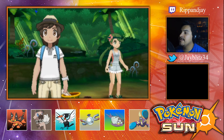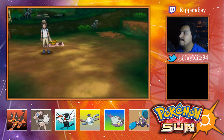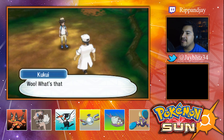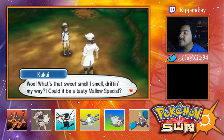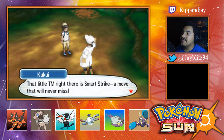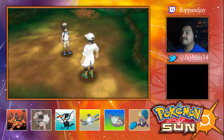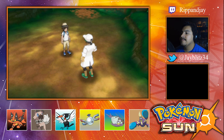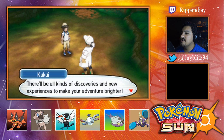Are you headed off to Olivia's for the grand trial? Well, I am. There's the professor! Whoa — what's that sweet smell? Could it be a tasty Mallow Special? I heard you cleared Mallow's trial! Alright, then I have a present for you — that little TM right there is Smart Strike, a move that will never miss. Smart Strike, alright, cool — thanks!